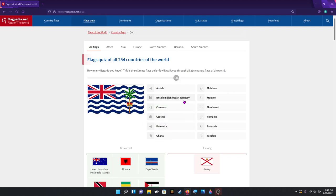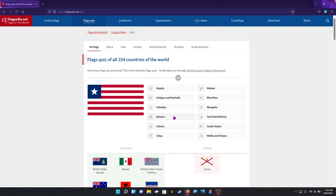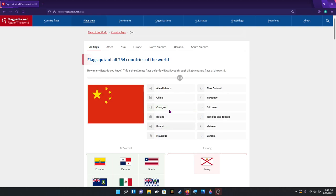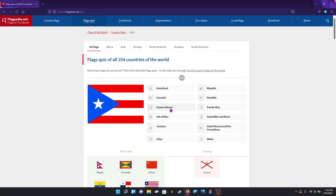British Indian Ocean Territory — it's an easy one. Mexico. Something British — that's all we know — the British Virgin Islands. Liberia. Panama. Ecuador. China. Granada — or Grenada — probably one of the most unique flags on earth. It's Nepal. Puerto Rico.